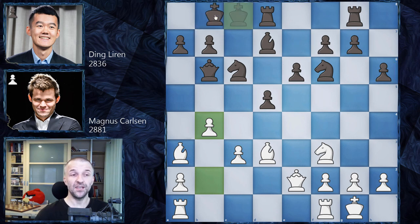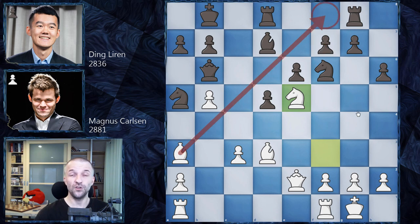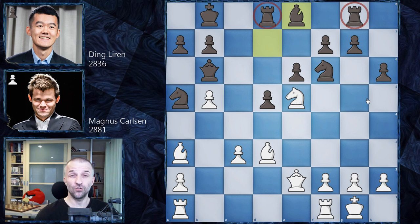However, Ding Liren said his position is very solid and he's not interested in activity, so he played king b8, improving the king's position. Magnus continues the attack with b5, kicking the knight. Knight a5 is a very typical defensive square — from there the knight can defend b7 and also acts as a good blocker so the a-pawn cannot advance further. Then Magnus plays knight e5, attacking a pawn that cannot be easily defended because of the bishop. Ding Liren responds with bishop e8, but this disconnects his rooks.